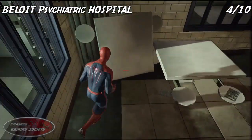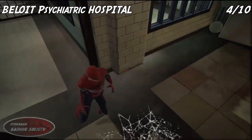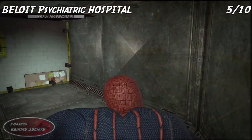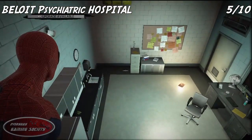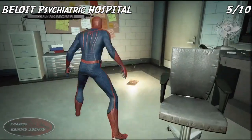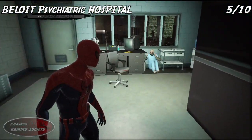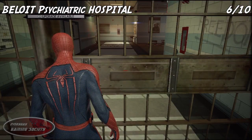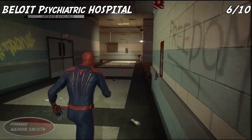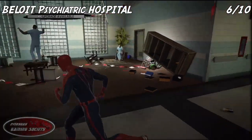Before exiting the cafeteria, look next to the soda machine — I already picked it up by mistake, but it's right there. When you're going vent to vent, don't go to the other vent; go ahead and jump down and get the next collectible before you go into the vent.